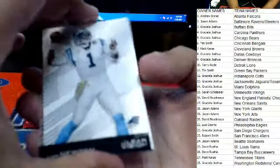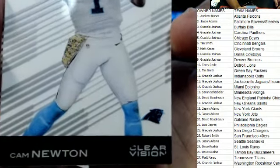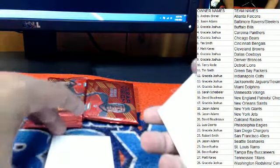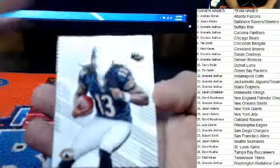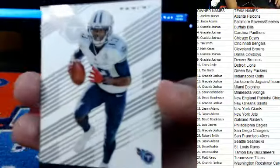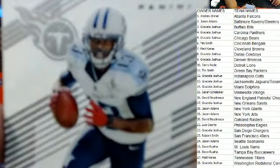Next up we have Cam Newton, Carolina Panthers — Graciela, I've been calling your name a lot, that one's yours as well. JJ Watt. Next up — Kevin White, Chicago Bears. Graciela, this one's coming out to you as well. And last but not least here from this pack, we have Kendall Wright for the Tennessee Titans — Matt K., that one's coming out to you.